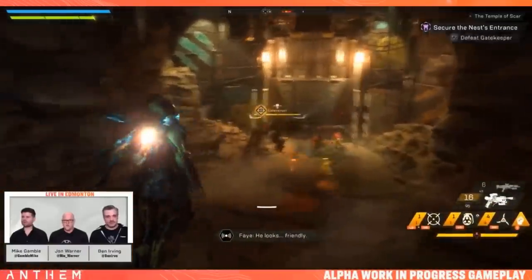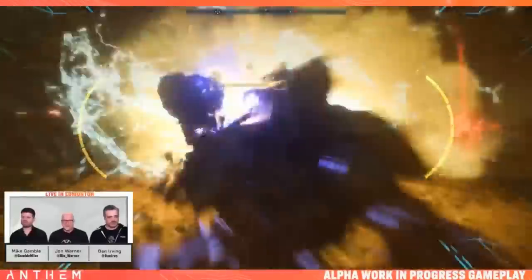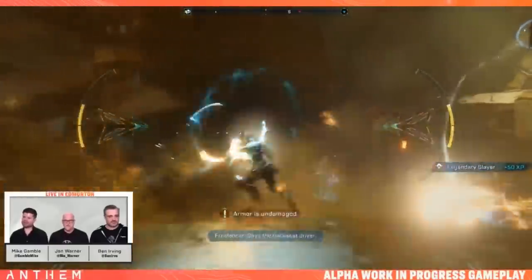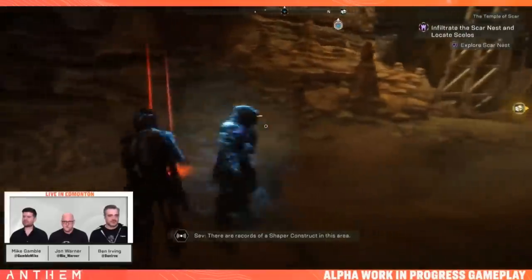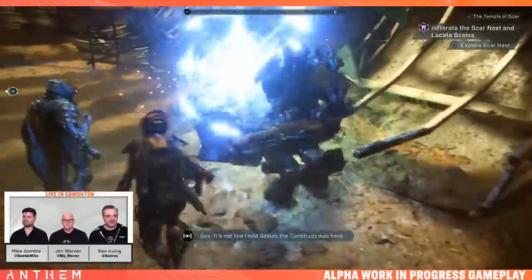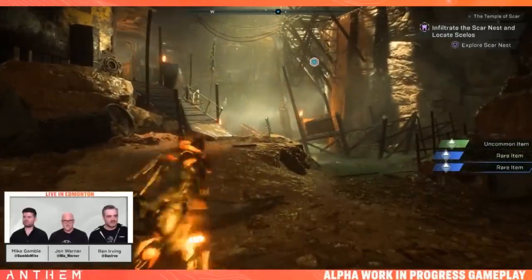Here we go — a big enemy spawns. Someone pops their ultimate on the group to clear them. The team discusses the Interceptor's mechanic: if Jon freezes something and Mike kills it with his melee ability, he gets an aura of freezing. The more combo kills Mike gets with melee, the more he can spread those status effects around — super helpful. Rare loot drops for the team.